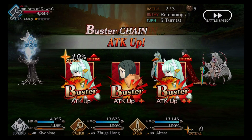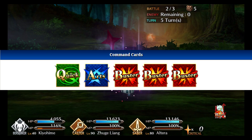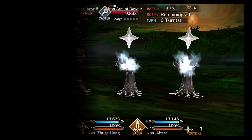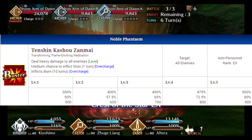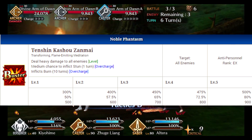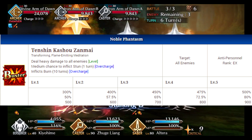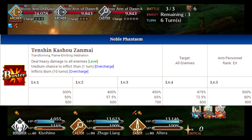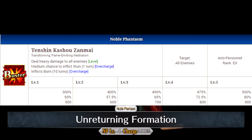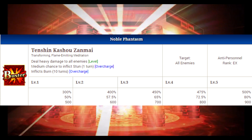She has one Quick, one Arts, and three Buster cards, which is pretty standard for Berserkers. Her Noble Phantasm is also Buster, which deals heavy damage to all enemies. On overcharge, you get a medium chance to stun for one turn and inflict burn for 10 turns to all enemies. The drawback is that you need overcharge for the burn and stun effects.